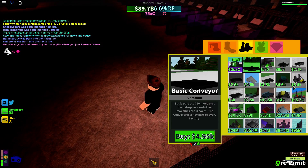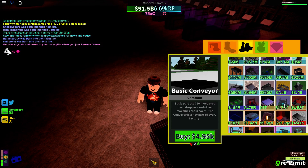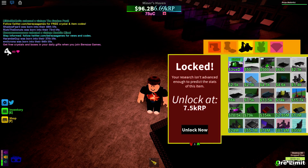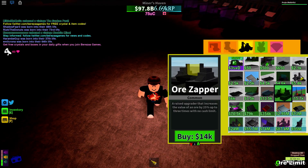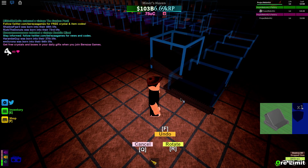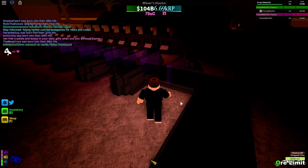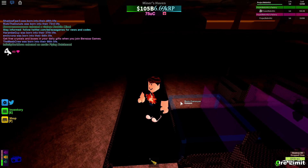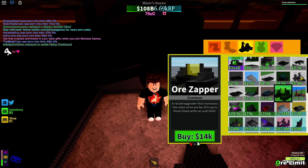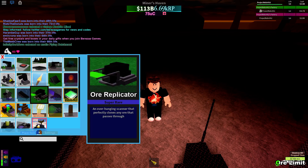If you don't know what a rebirth is, it's where you pretty much destroy your whole workbase and most of your items, but you get one special really good item and you keep that item forever. I'll put another ore teleport receiver, so it goes through here, goes along here, and then you buy four ore zappers - or three. Yeah, you buy three.